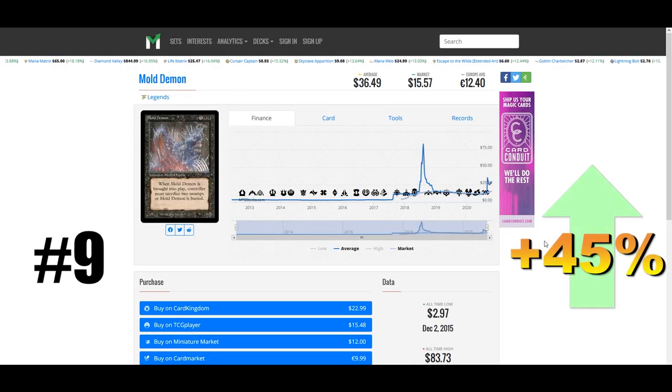Our number nine winner baffles me a little bit — that would be Mold Demon from Legends, currently valued at $36.50 and also up 45% this week. It seems like a pretty terrible card. I did some digging to see if there was a new leak that relates to this card that might make it playable and couldn't find anything, so if you know why, let me know in the comments. Mold Demon is a seven-mana 6/6 that when it enters play you have to sacrifice two swamps or sacrifice Mold Demon. It's been errated to say Fungus Demon rather than Mold Demon, so maybe that has something to do with it.